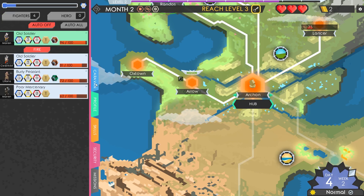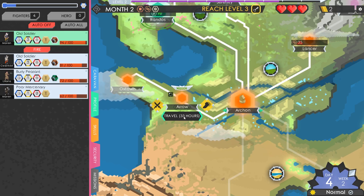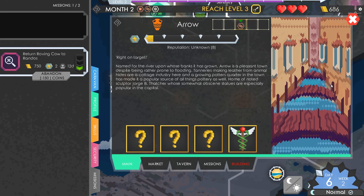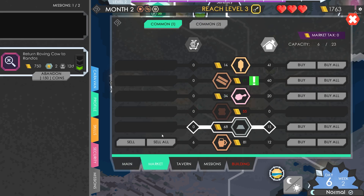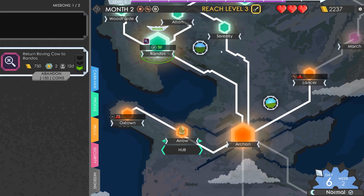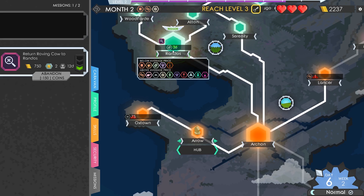We've sorted out the security. Let's complete our missions. Collect success - gold reward 680. We've just got our Roving Cow mission left. Sell everything. That takes us up to quite a large amount of money. We've also almost got to the end of our XP for level 3. I reckon if we just go back to Rando's, that should sort us out.